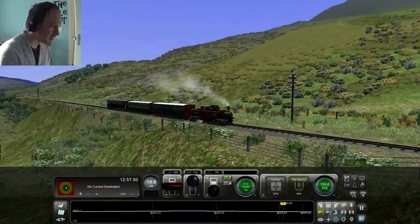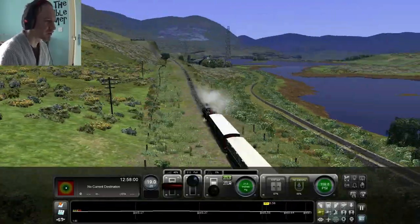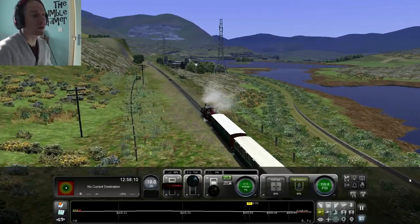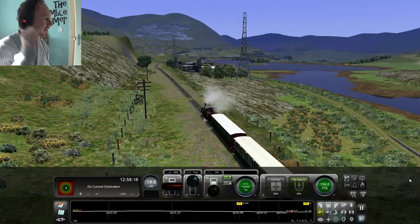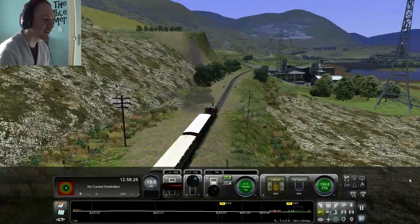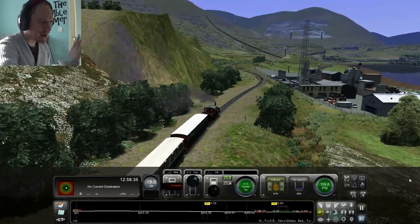Let's open the taps a bit and get up to 19 miles an hour. We're now heading towards deep, dark quarry country. As you can see up there just next to my face — that is a slag heap, which is basically where they put all the old rubbish from quarrying. They've become now — as nature has started to reclaim them — some of them actually look not beautiful, but they're less of an eyesore.